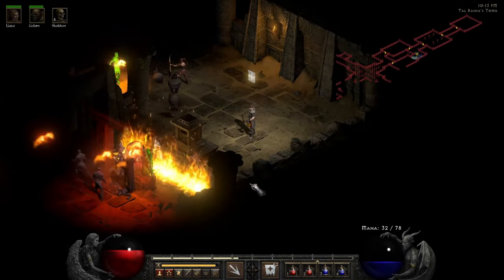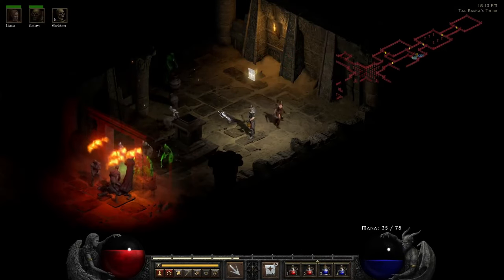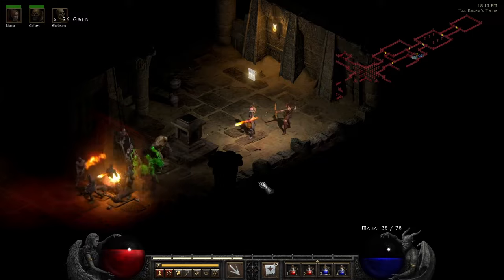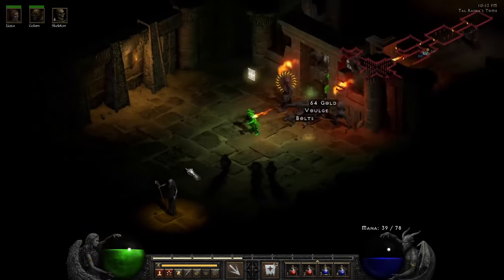We do have an experience shrine which is very helpful! What if I go on the next level? Oh, next level I do get another skeleton though — so that would be kind of helpful.